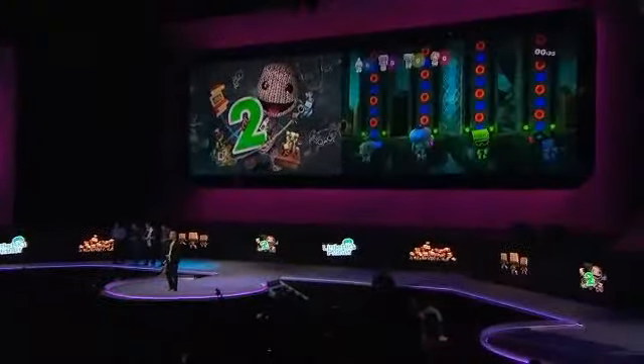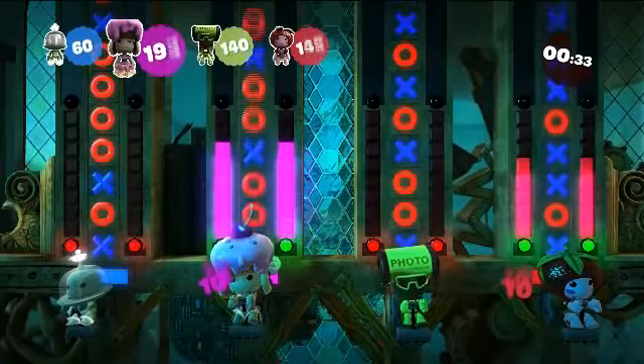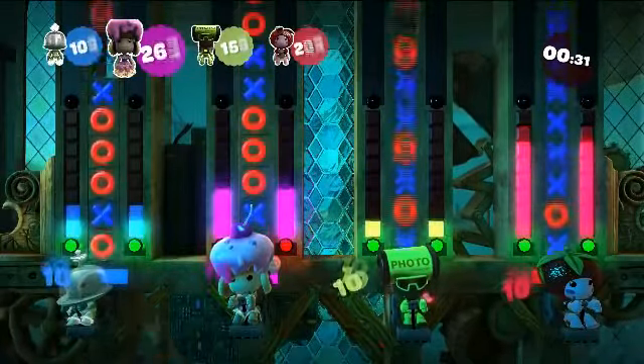First up we have Super Block Race. This is a super simple dexterity minigame and it stars our Sackboys racing to match the fallen blocks by pressing the X and O face buttons.